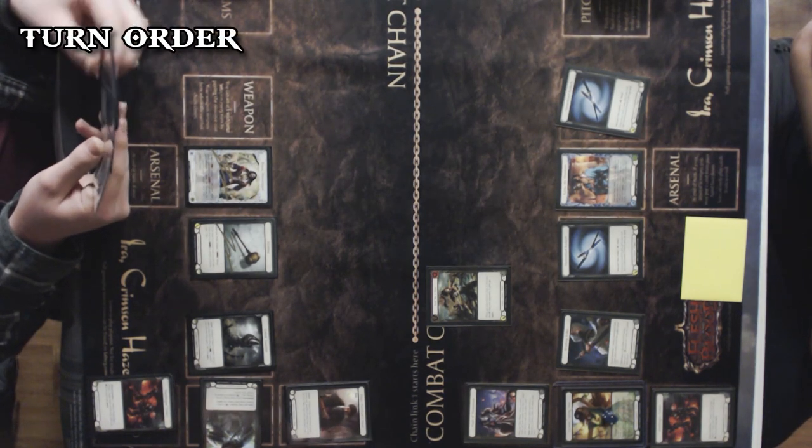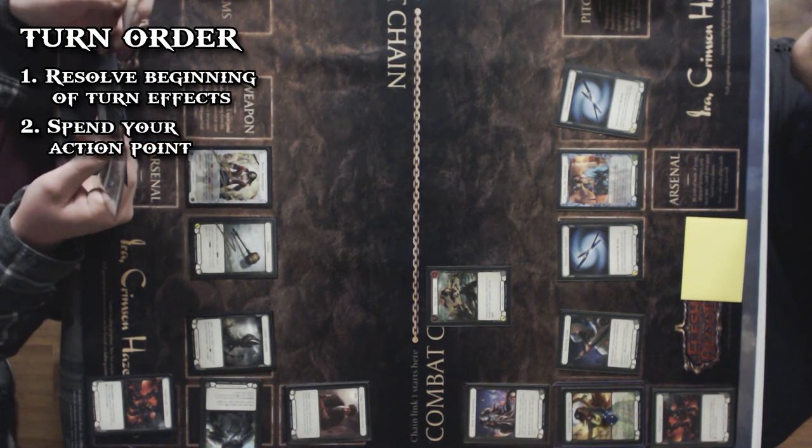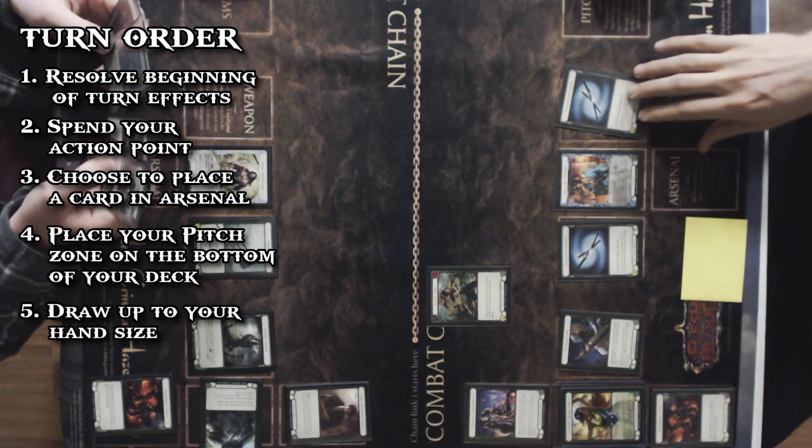So that's the overview of a turn — it's pretty simple. Just trigger any beginning-of-game effects, use cards from your hand with your action points and resources, arsenal a card, recycle your pitch zone, and draw up. That's it.